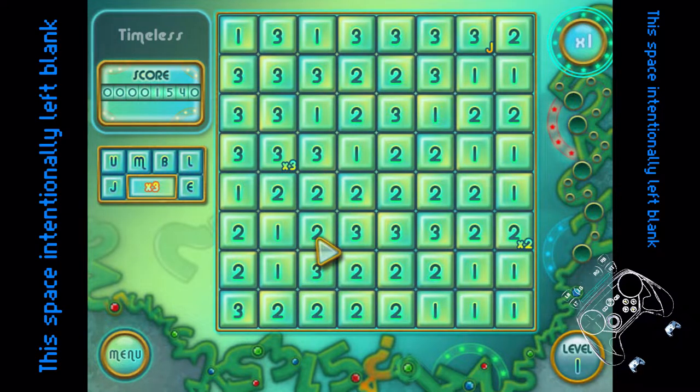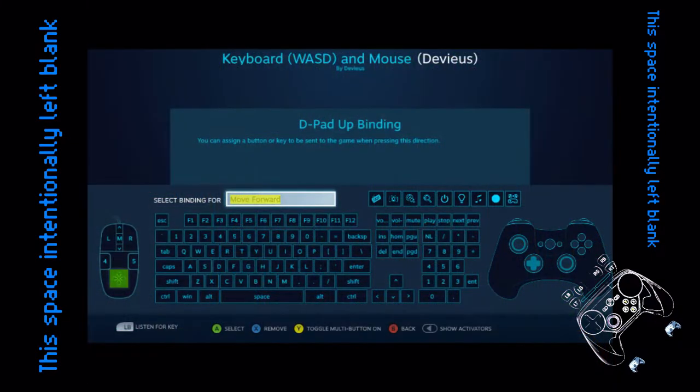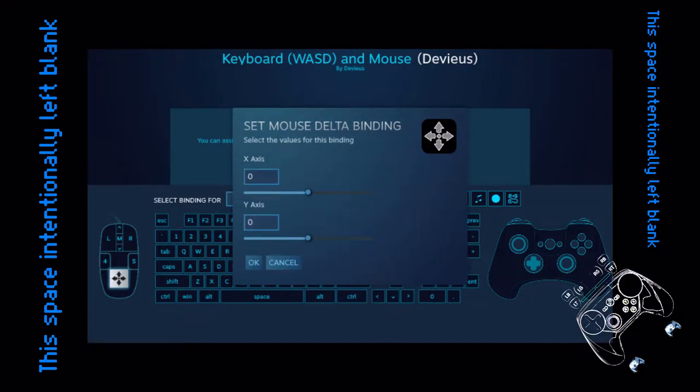The negative values are up. So right now, 200 on the X — it's okay, it's a little small. Y axis... yeah, it's gonna take a bit. Negative is up, right? Or positive. Let's try 250.